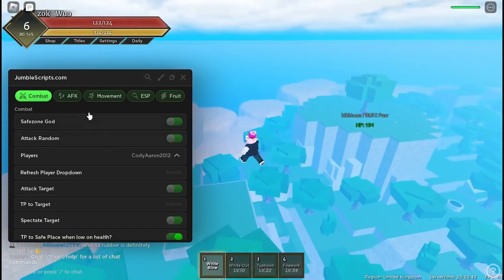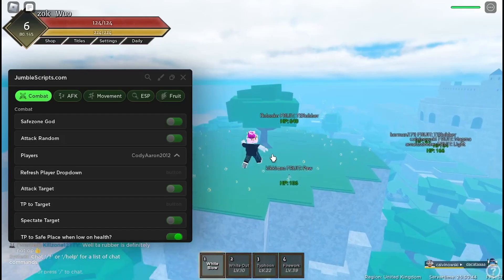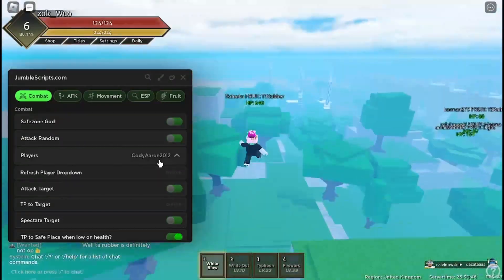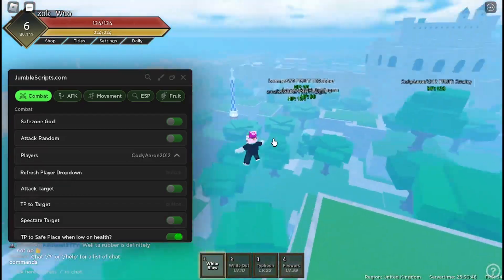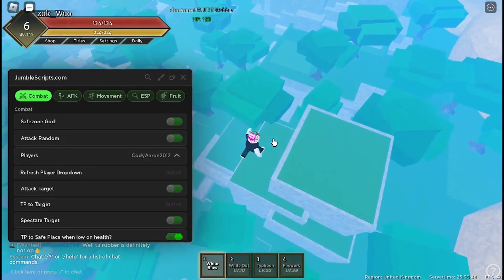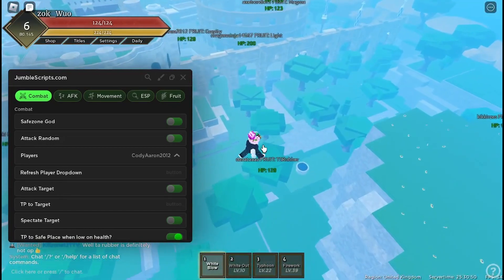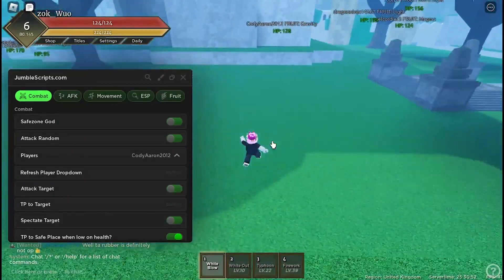Once you get the script it's going to load up another GUI and you just have to press the Fruit Battlegrounds script button. It'll take some time to load so don't spam it, otherwise it'll probably crash your game. It'll take maybe around 30 seconds to load.